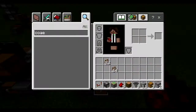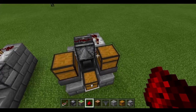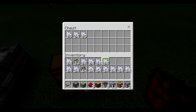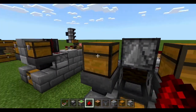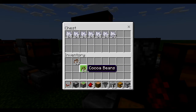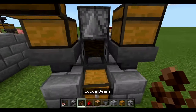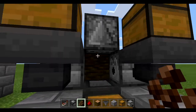Now we want to fill this thing up with a lot of bone meal. It is important that both sides have bone meal, because both dispensers need to fire their bone meal onto the cocoa for it to work. If we just have one, it's going to go to the first growth stage but not the second — and that's not good.